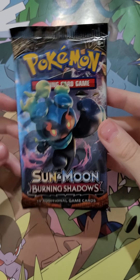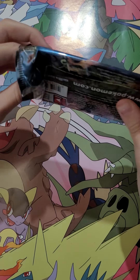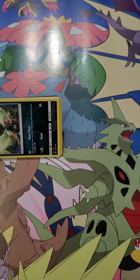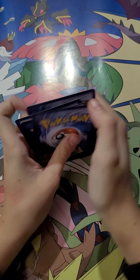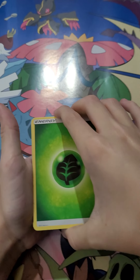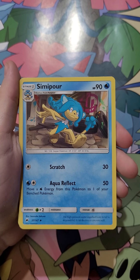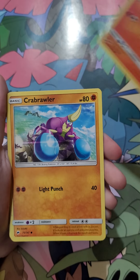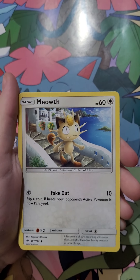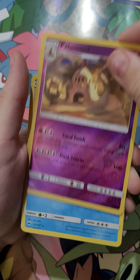Pokemon Sun and Moon Burning Shadows next — hoping for something good. One, two, three, four. Grass Energy, Saw Rock, Pulmyria, Samipur, Sneasel, Charmander, Crab Brawler, Meowth, Stuffle, Polisand. My rare is Azmaril.